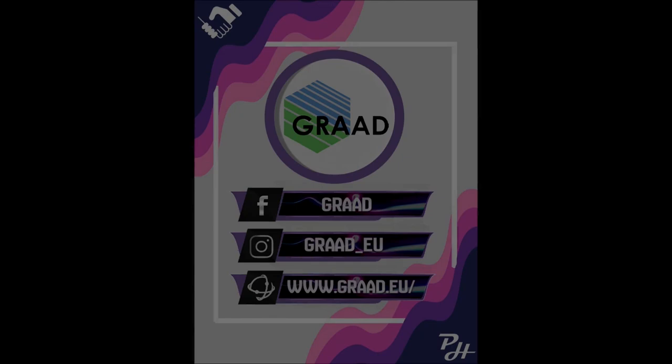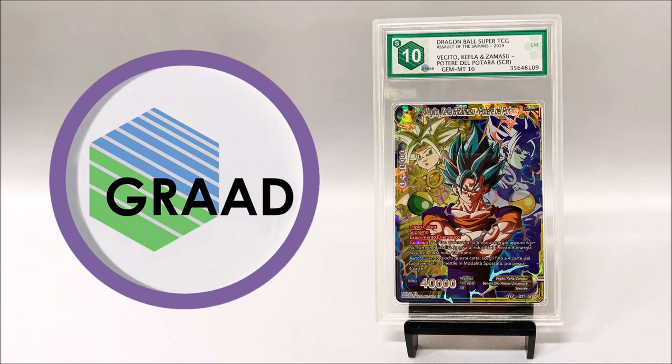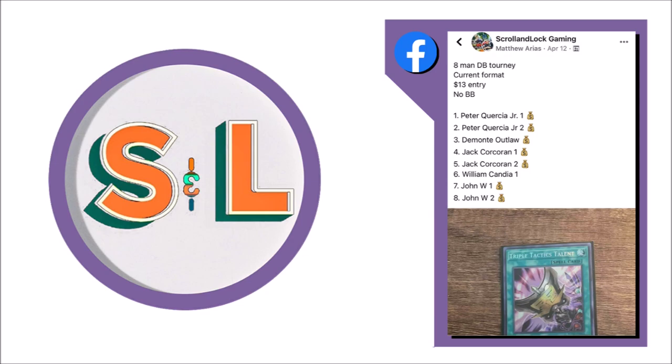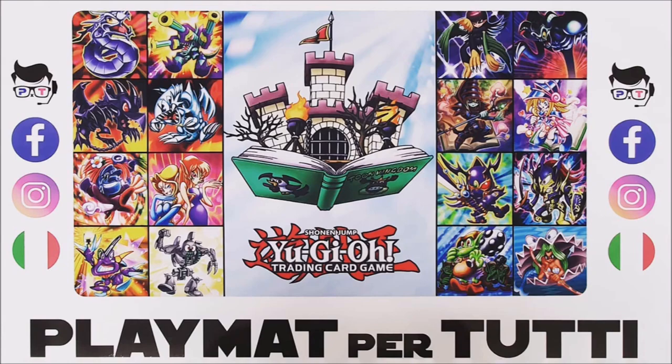So here's the list. A quick shoutout to our sponsors: the first one being Grad, the best wedding company in Euro, which offers wedding services for own languages and TCG. The second one, Xtimate Codes, one of our top Italian servers on the market, with a shop in Advenga where you can eat and play with your mates every single day. Then Scronellock Gaming, the safest place where you can play online tournaments for money, cards, custom products, and whatever you might need. Last but not least, we have Playmat per Tutti — they produce amazing custom playmats that may have your own custom images. All sponsor links are in the description down below.